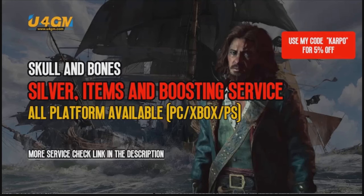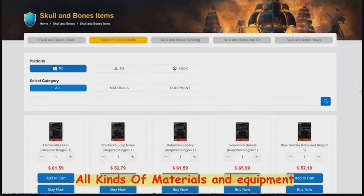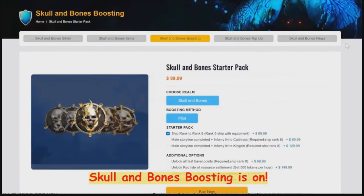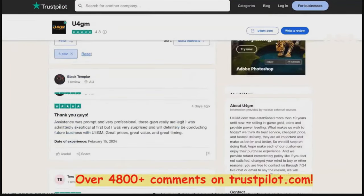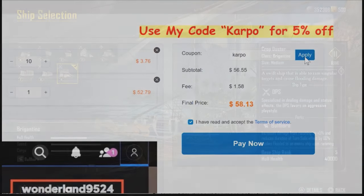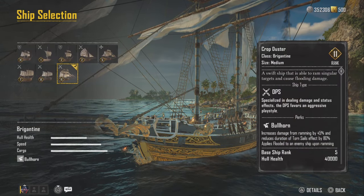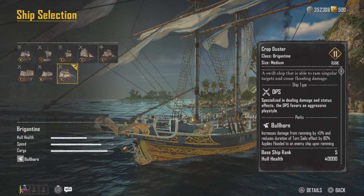Without further ado let's get started, but before we do, if you're looking for cheap Skull and Bones silver, items, and more, head over to u4gm.com and use the code CARPOOL to get five percent off. Thanks to our sponsor today, let's get started with the video.